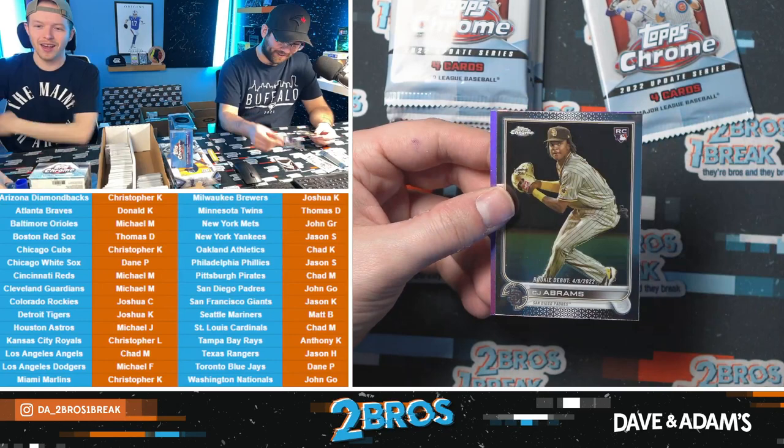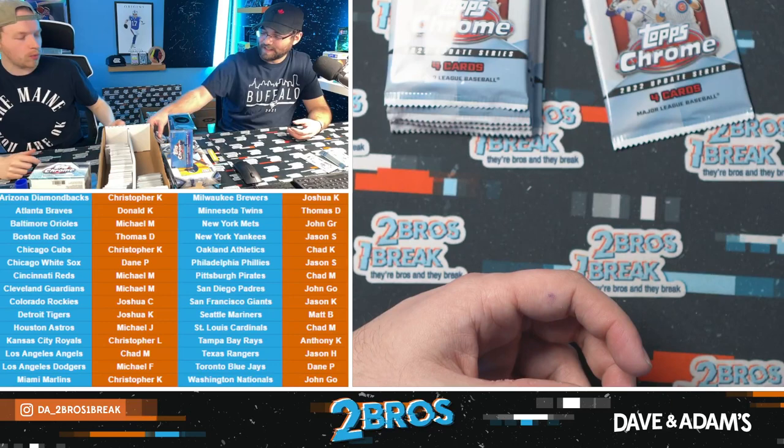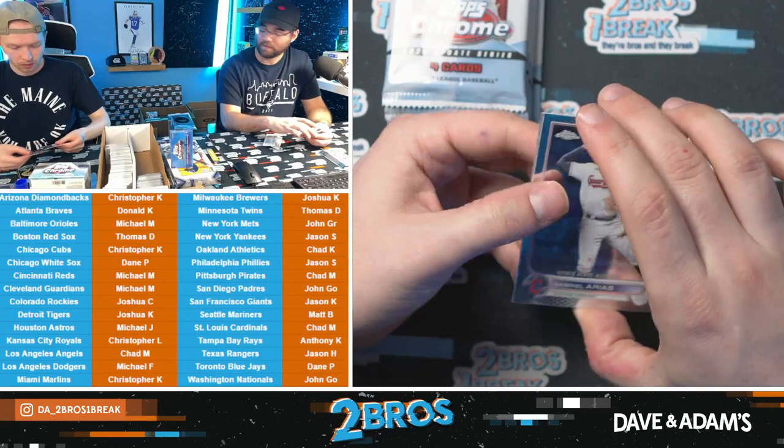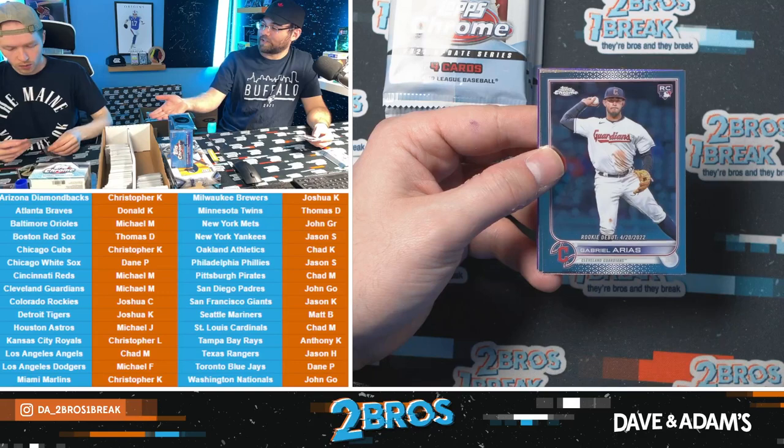We just lost Joh from the stream. CJ Abrams rookie debut and a Matt Brash rookie debut. Don't worry, I'll get Joh back. That's a Matt Brash college color match — it was a rookie debut. Good rookie and rookie debut — we had a base as well.